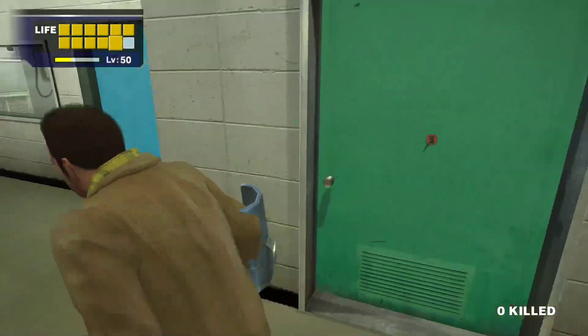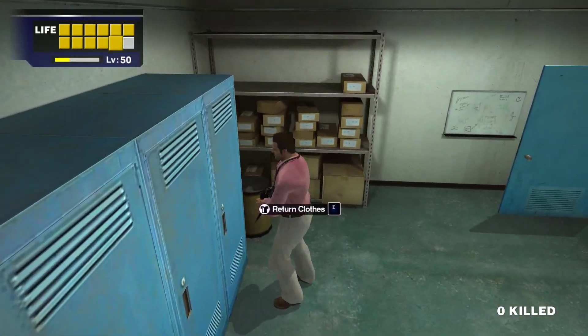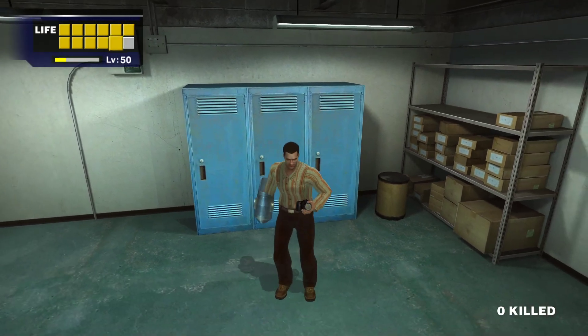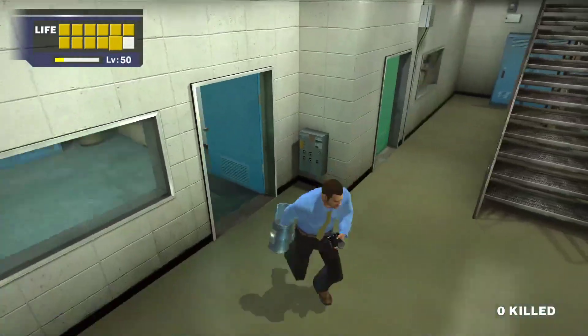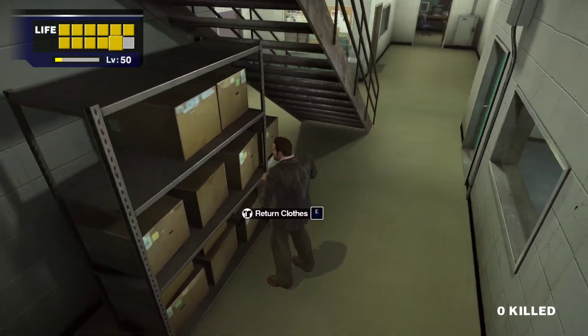There's also the shirt lockers in here. We've got the Mr. Pink shirt — so he can be committed if he's wearing a tie and everything. Got the weird 70s stripy shirt with no tie, and the blue shirt with a tie as well. Not too bad. We can also return our clothes back to normal over here.